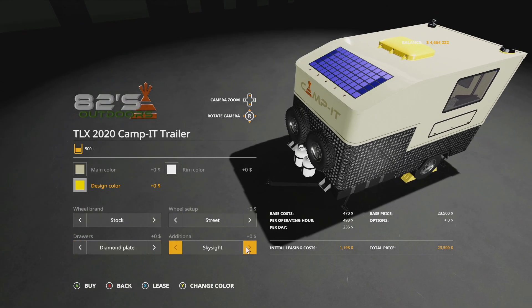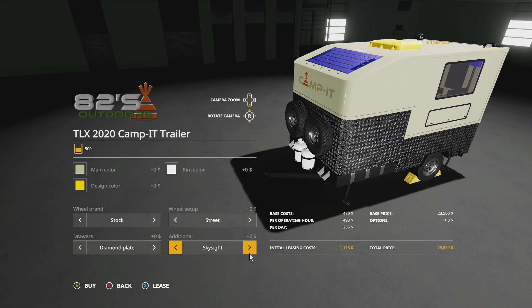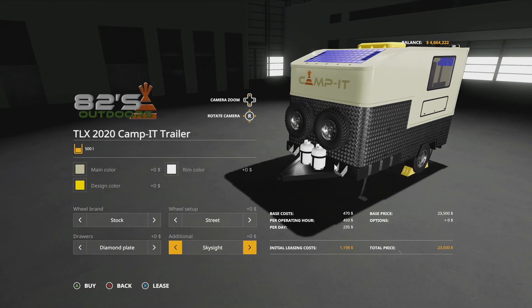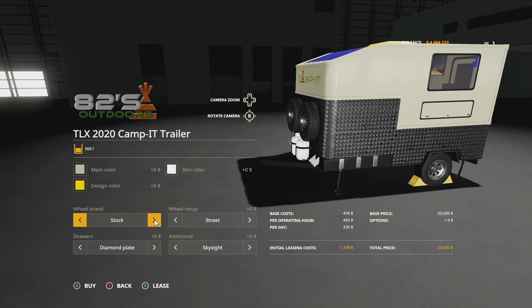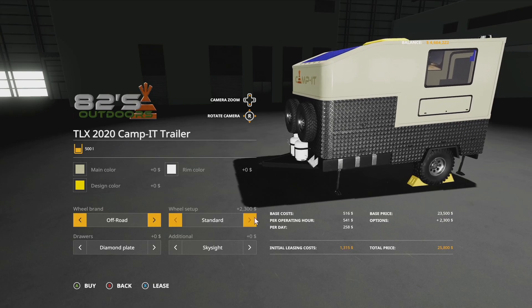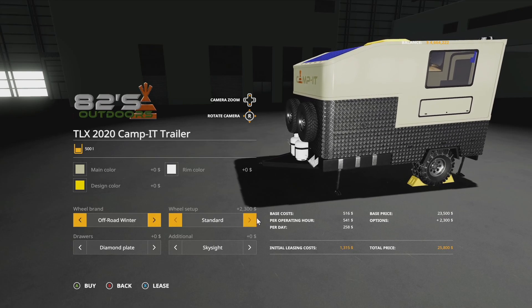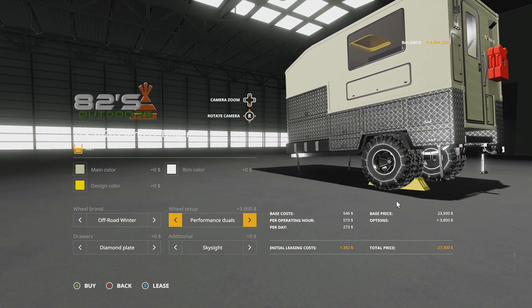For the design color it's the exact same thing — we have the top, with additional Skylight or additional Sleeper options exactly the same. Let's change this up to a Skylight. Then we have wheel brands: stock, sport, off-road, off-road winter, all-terrain, and stock again — the exact same setup as the TLX. You can make these match the ones you're using on your truck, and you've even got duals with chains — which is awesome.